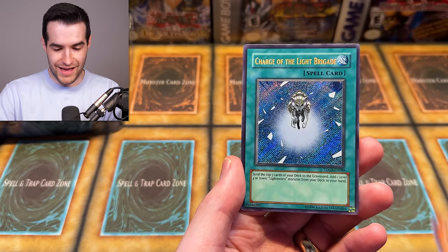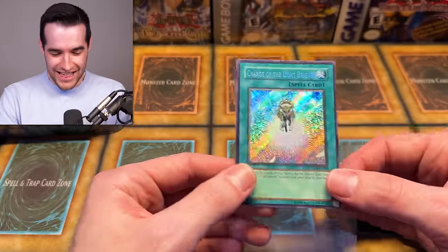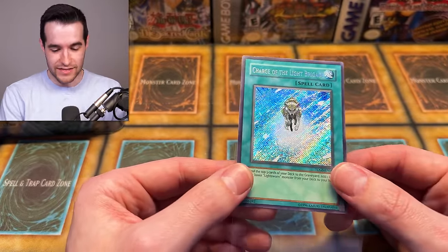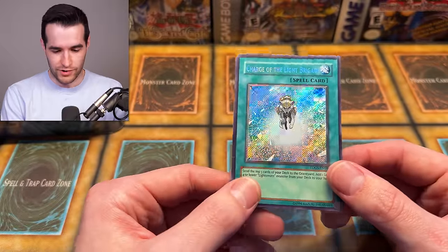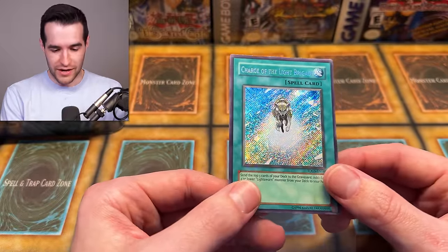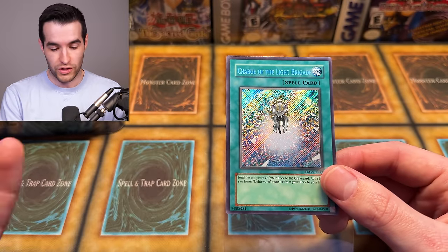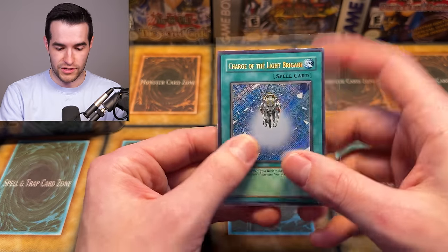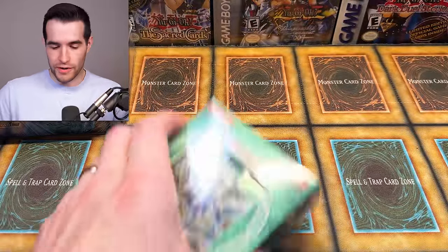And — the secret rare Charge of the Light Brigade! There it is. I've already mentioned it multiple times in this video and now we've pulled it. This is a really good Duelist Genesis opening. The only things we're missing now are Go-Yo Guardian and Stardust Dragon. Charge of the Light Brigade secret rare — that's probably the best secret in the set. This card will still be used in the new Lightsworn support because it's just really good. This is a Lars opening — that's all we have to say.